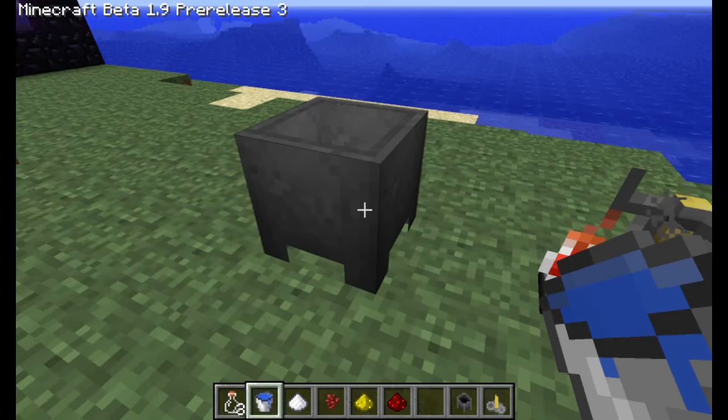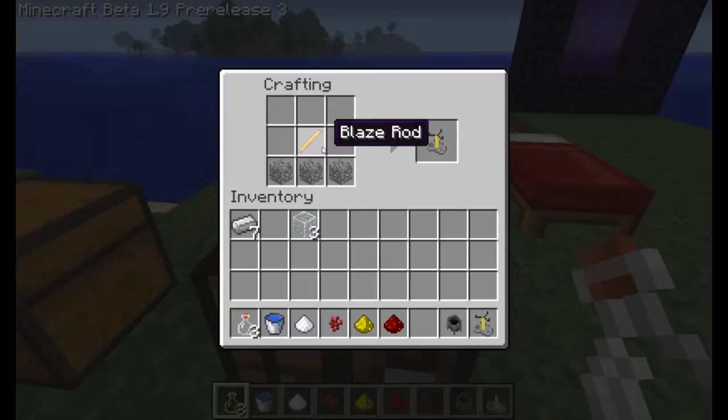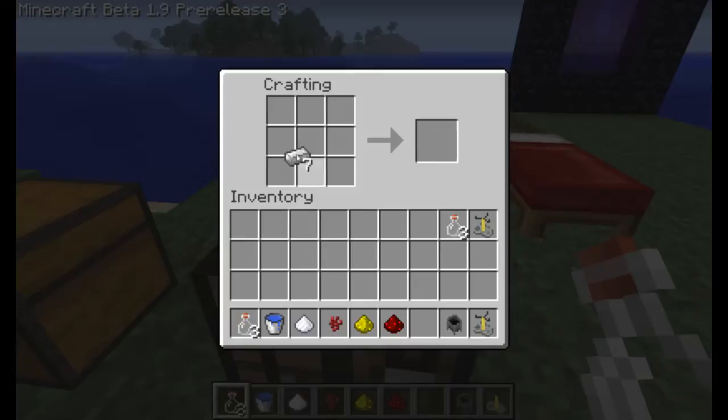Just so there's no confusion on how to make all this stuff, I'll show you right now. For the brewing stand, you need a blaze rod and three cobblestone. You make your glass bottles just like you make iron buckets, except with glass.